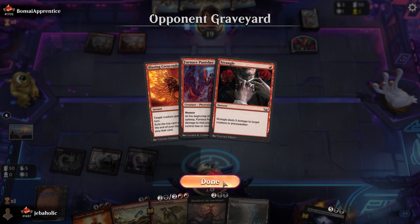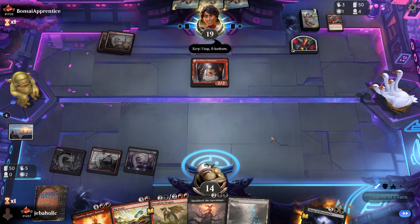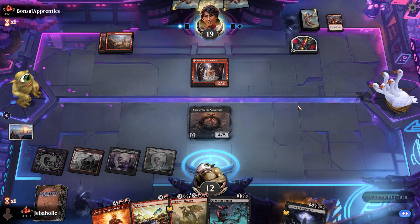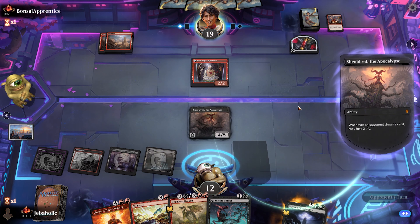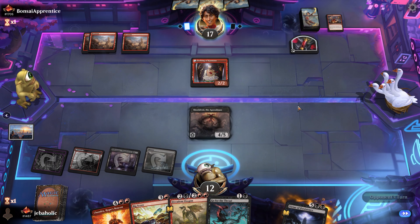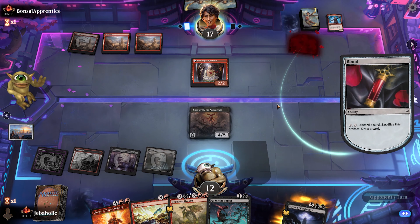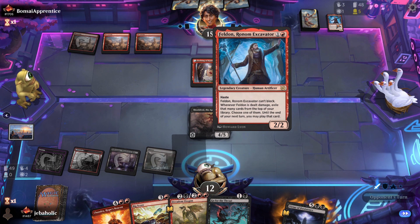They discarded a Furnace Punisher - okay, I'm guessing they're really trying to find that land. But now you have a Shield-Breaker Dragon to deal with, and a lot of these mono red decks do carry answers for it: plenty of five-damage spells, or usually Lightning Strike plus a Play with Fire or something. They're getting desperate - I think this one should be over if they're digging and discarding actual stuff.